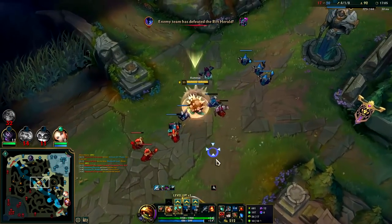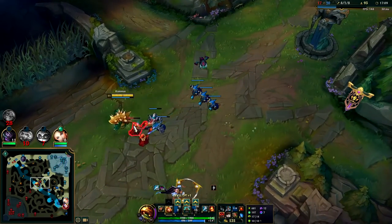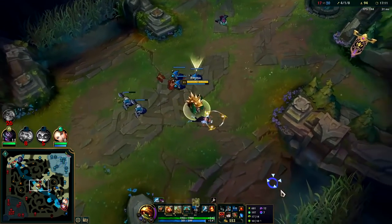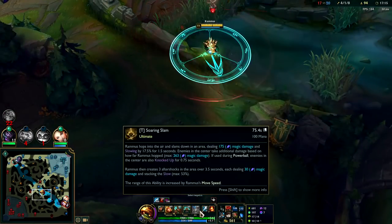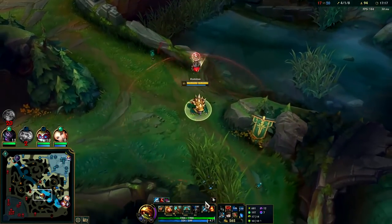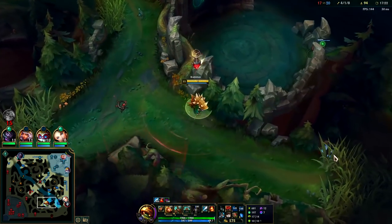I do really think Rammus could use some buffs. He's still an awesome tank jungler for beginners and for carrying low to mid ELO, but he could definitely use some buffs. His damage output on his R needs to be cranked up - since it's a skill shot it's easy to dodge if they have Flash or a blink in their kit. It's super easy to dodge his R.